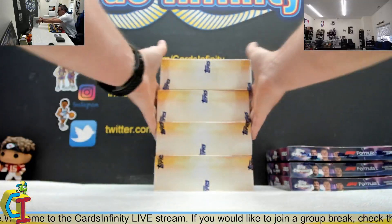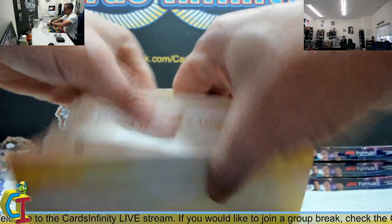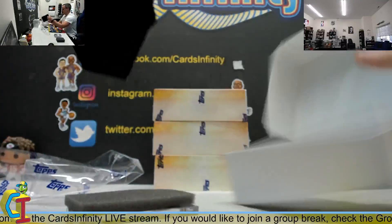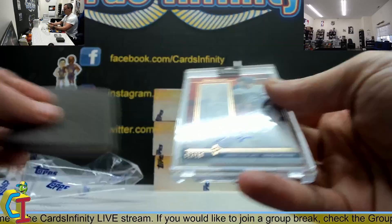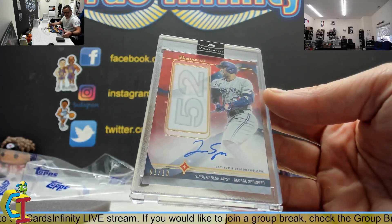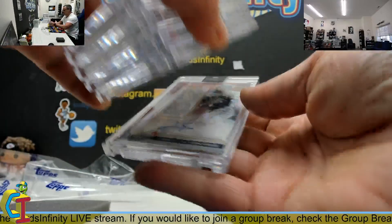Box three — got somebody! One of ten, another red — George Springer! We got two reds. We haven't hit any 25s, we got three 15s and two 10s. Now we need a one of one. George Springer autograph, red.